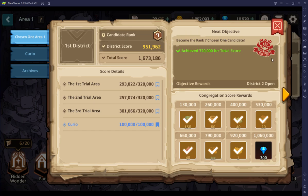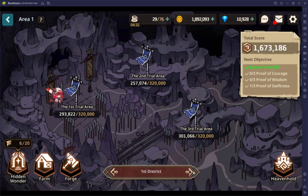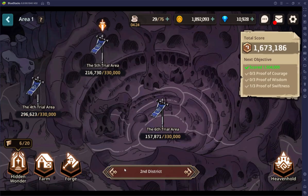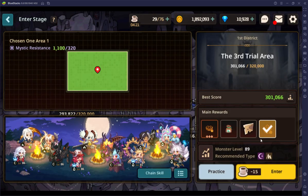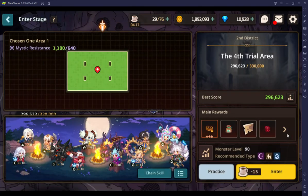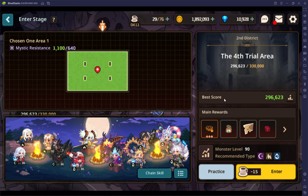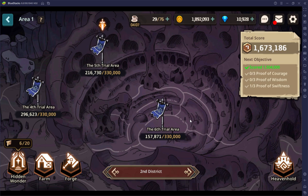Once you hit 250k you'll get rank — Chosen Rank 7, Chosen One Candidate — which allows you to go on to the second area. On the first district your loot has four possible items; on the second district you can get a few more specific things. You need three of each to earn the ability to go to the next district. This account has only got one out of the nine, so they take a little while to get.